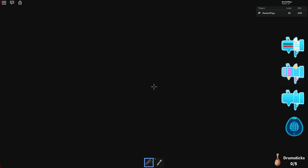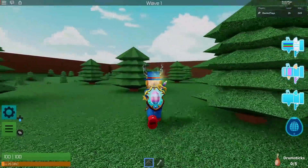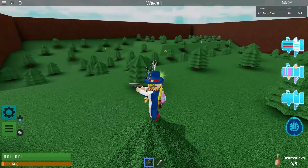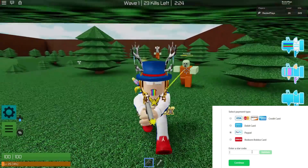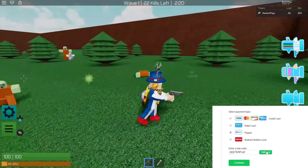What it comes down to is there's going to be different waves of zombies that come at you. If you're in the server all by yourself then all the zombies are going to focus on you. If you've got other people in the server then they're all going to have different amounts of zombies going after them, so every now and then it'll be a little bit easier. I was kind of doing this in the server by myself, so that's why all the zombies are focusing on me.